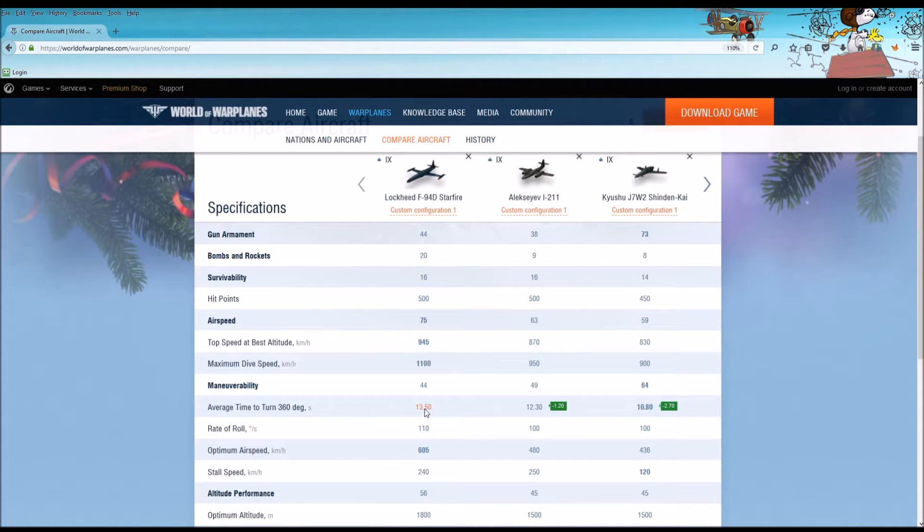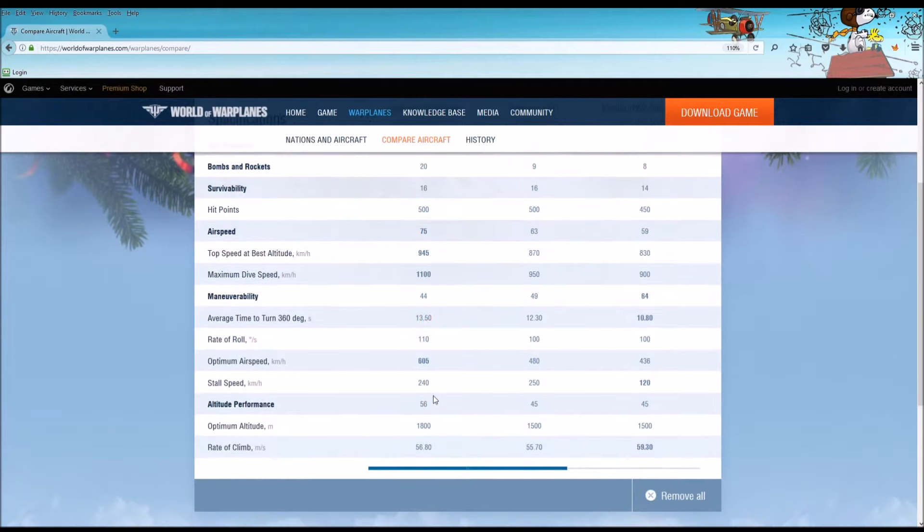Optimum airspeed: the Starfire is superior to both the I-211 and the J7W-2. Stall speed: better than the I-211, but the Starfire is not as good as the J7W-2 in that regard. The J7W-2 is a slower aircraft, so it can handle those slower speeds better than the Starfire.